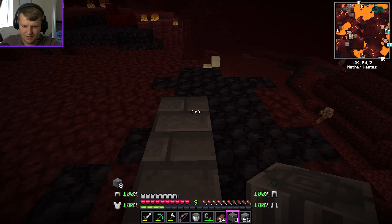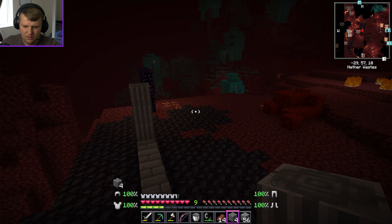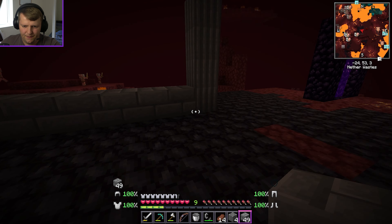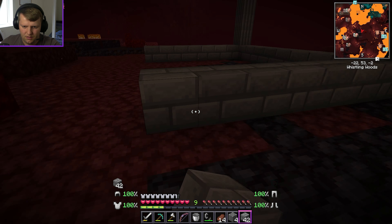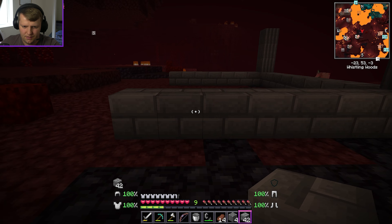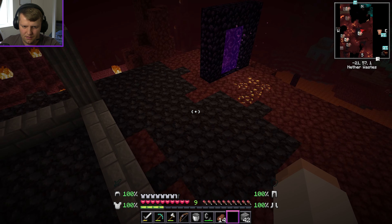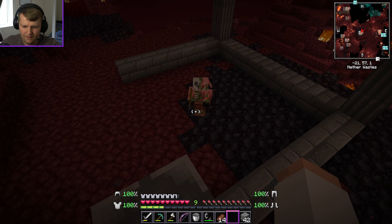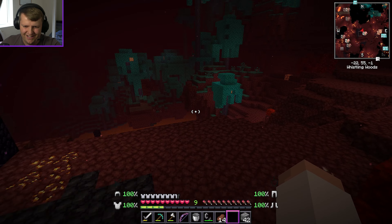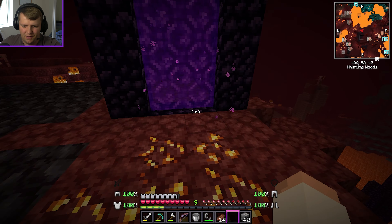Okay, it looks like the normal nether. It's normally the ghasts that attack you straight away. There seems to be some sort of structure here. We got a bow — yes, I'll take that! I think the pigmen leave you alone as long as you don't attack them. Oh look, there's glowstone right there already, ready for me to take!